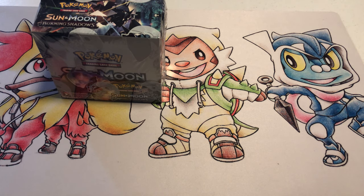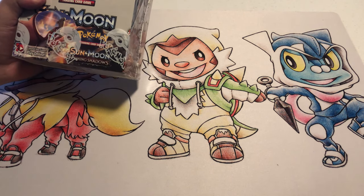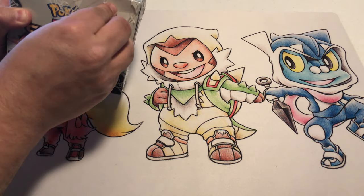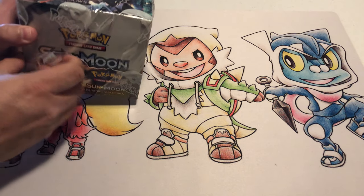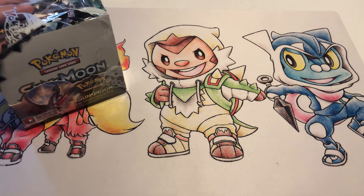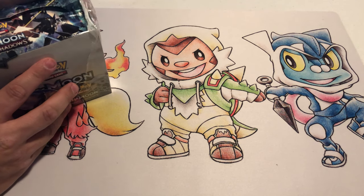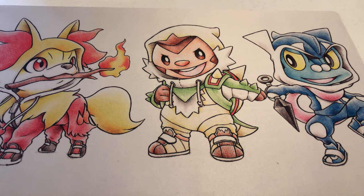Hey guys, welcome back to Chestnut Pokemon. Today we are going to open a box of Burning Shadows. Got this from the local card shop, Baseball and Games in Victorville, California. I'm here with the beautiful Allison. Hey everybody. Hope you're enjoying your wonderful, wonderful day.